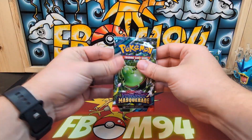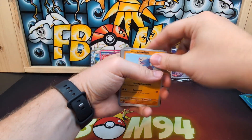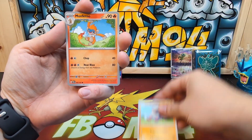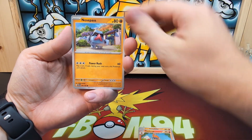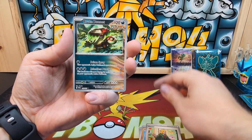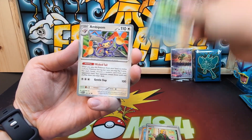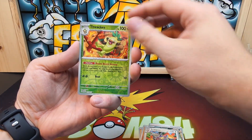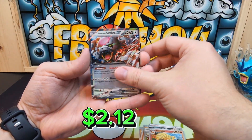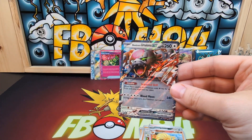Okay, we're down to our last pack — see if we can't get one more hit. Last pack cards: Growlithe, Monferno, Nosepass, Jynx, Cresselia, Brute Bonnet — that kind of surprised me, the first ancient card I've seen in this set — and Ambipom, Thwackey reverse, Ninetales reverse, and we're ending it on a Blood Moon Ursaluna EX! I have not seen this one in a couple of videos that I've watched either.